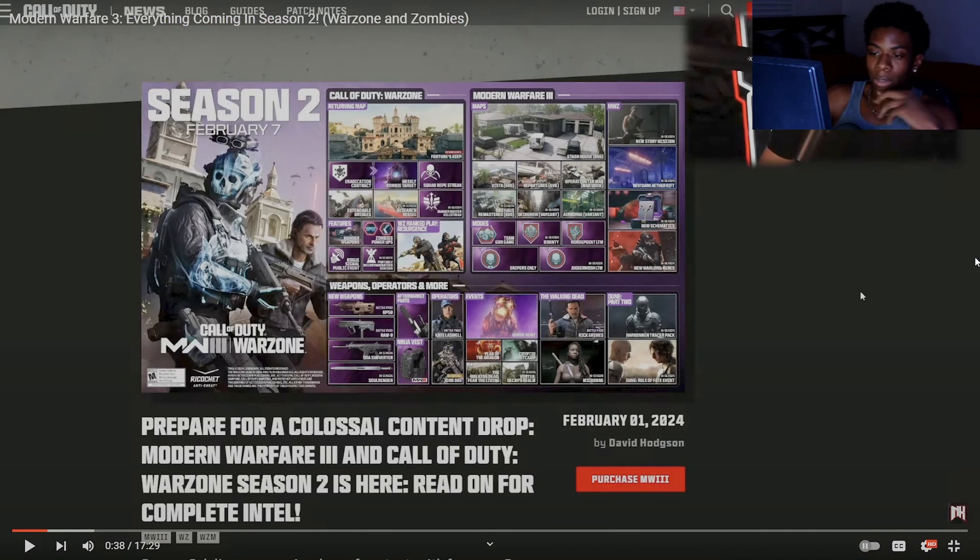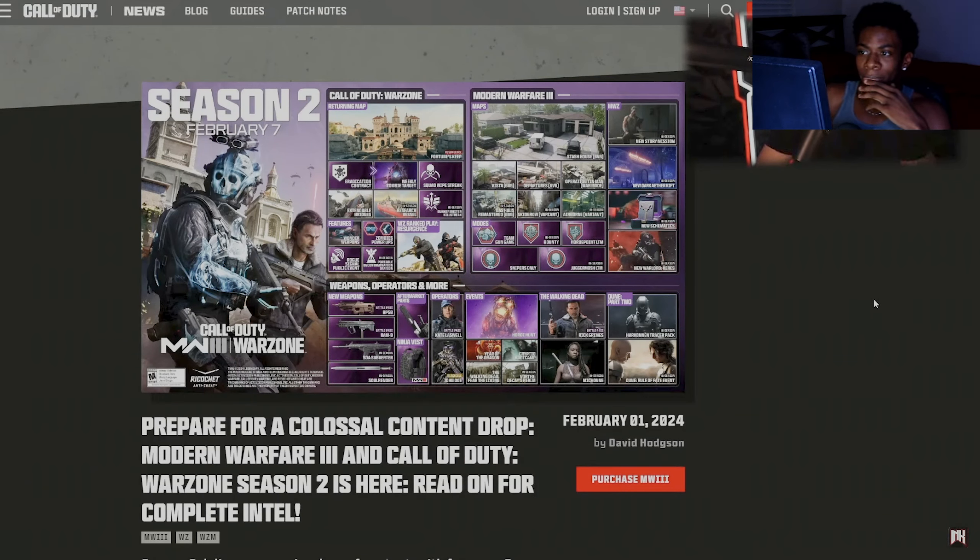So in Warzone you can have a ray gun, and there are zombies implemented into this Warzone-type vibe. They're also adding new maps for Modern Warfare 3 and four new weapons. Is that a sword — Soul Render? Okay, this is looking huge.